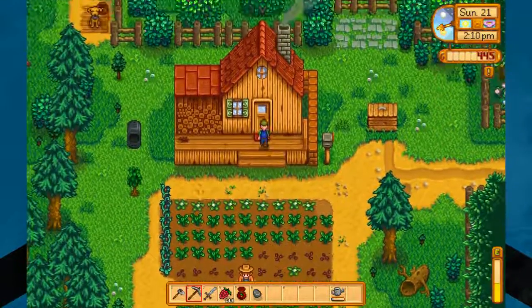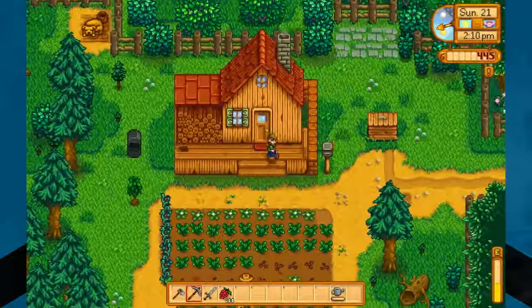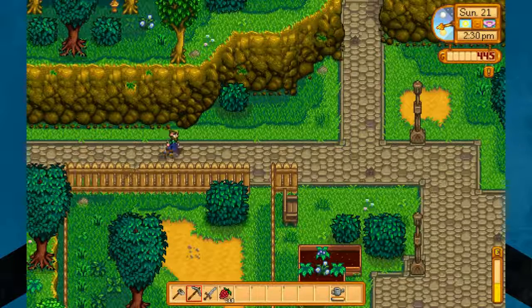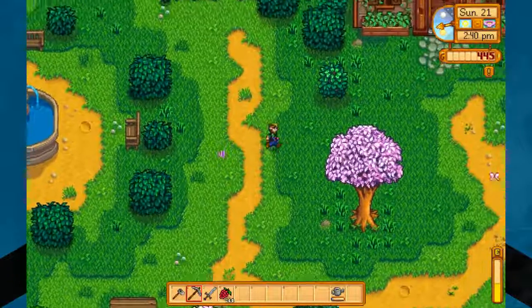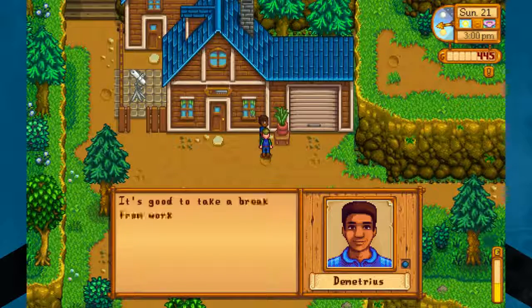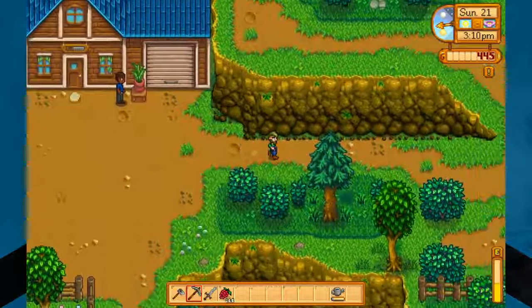All those parsnips are planted. Hopefully we get five gold ones to speed along getting our greenhouse. Now we should stop by the Adventurers Guild too, see what that guy has to say about joining. I wish I had a horse. If we had a coffee bean and it was summer, we could start growing coffee plants and making coffee and kegs once we can get them. Let's talk to Demetrius. 'It's good to take a break from work every now and then.' It sure is, Demetrius, but I'm actually going to the mine.